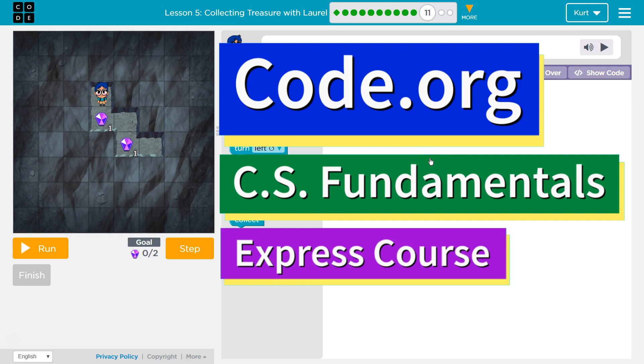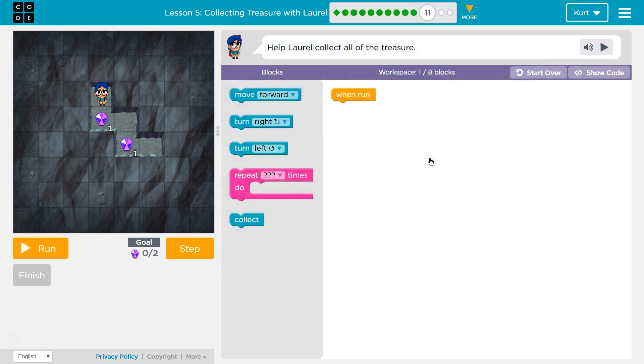This is Code.org. I'm currently working on CS Fundamentals, the Express course. I'm on Lesson 5, Collecting Treasure with Lorelle. Puzzle 11: Help Lorelle Collect the Treasure.